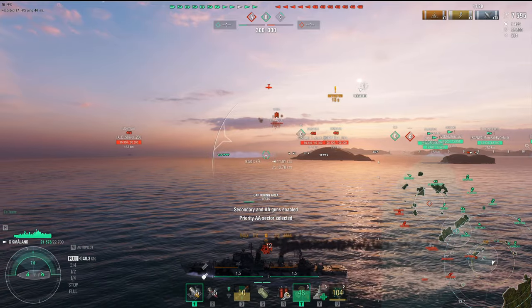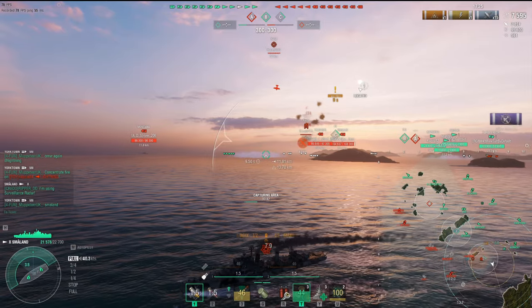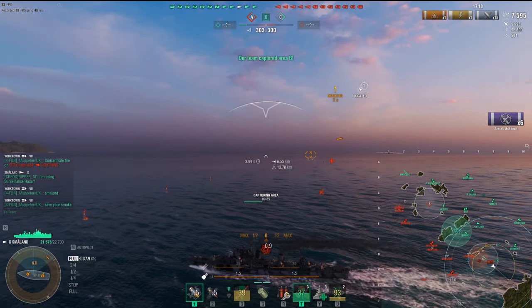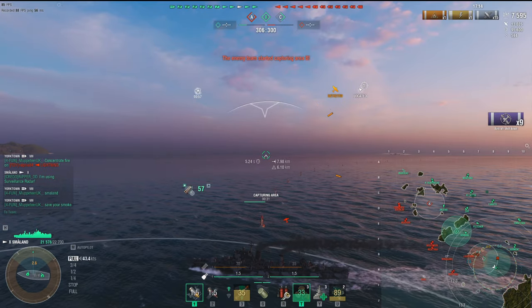When someone's shooting at me, slam on the brakes, the throttle juke — whatever you got to do, even change your vector, which will throw a lot of shells off. Also, the Småland has some great AA. Look at the amount of damage we're throwing on the Kaga — I know he's only tier 8 — just melting him. We're going to be an AA platform as well. This thing does it all.